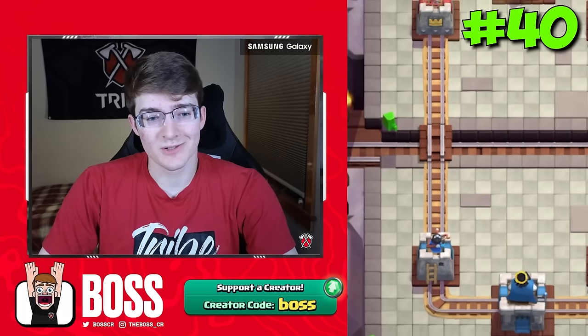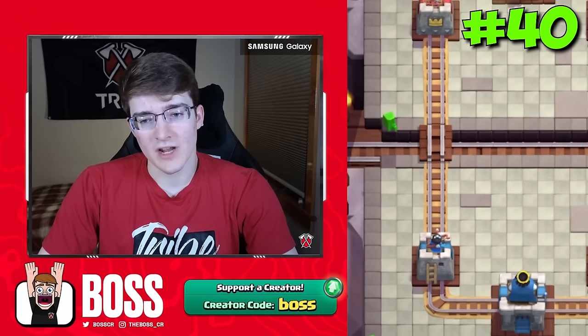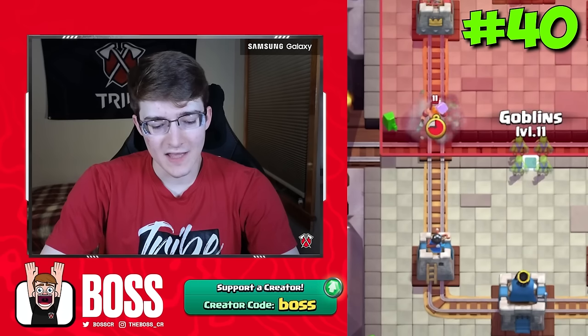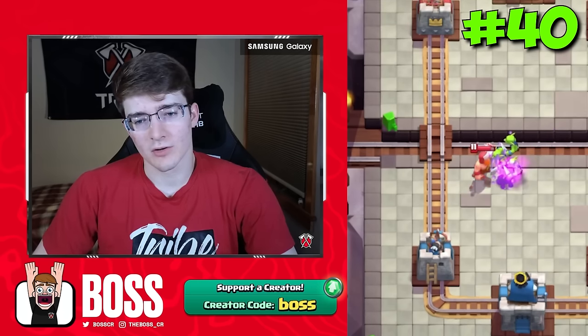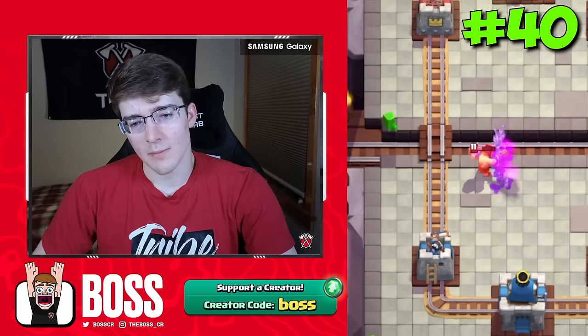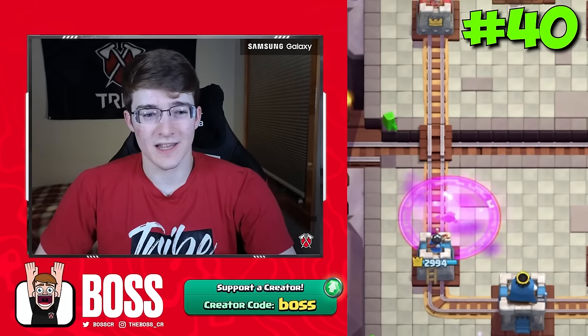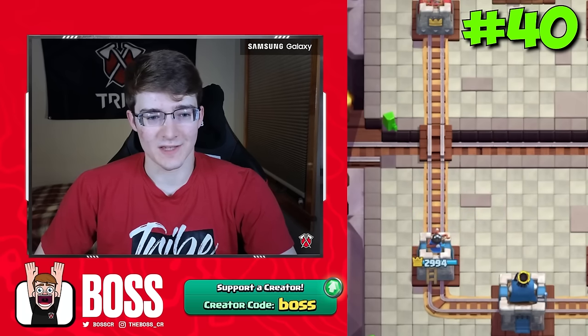I wasn't sure if I was going to include the Lumberjack because, to be honest, I don't think there's a way to fully defend him with the goblins without his rage hitting the tower. But I figured since the rage is a spell and the Lumberjack is a card, it's technically speaking fully countering the Lumberjack. So if the rage drops on the tower, my way of thinking is that I don't know if that really counts as the Lumberjack getting damage — it's more so the rage. Let me know what you guys think.